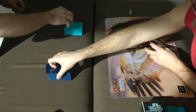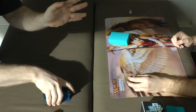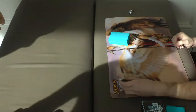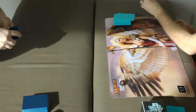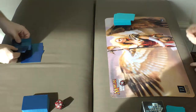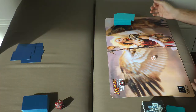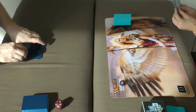And in this corner, weighing in at 60 cards — the Affinity! Not Tezzeret Affinity. And in this corner, also weighing in at 60 cards — Merfolk!